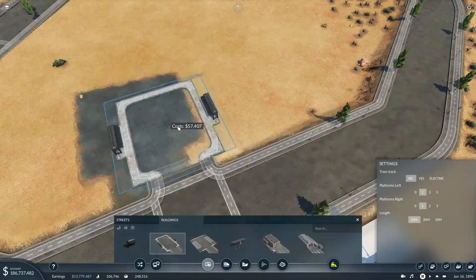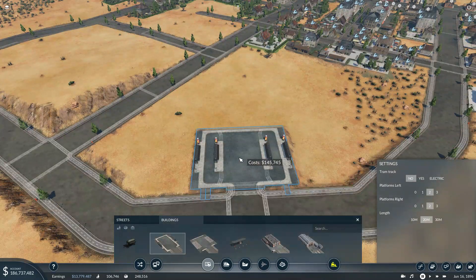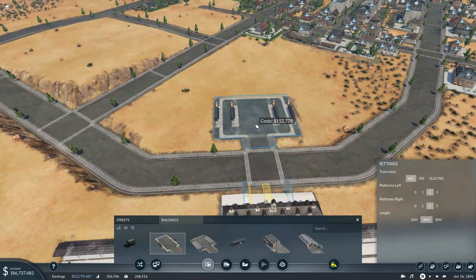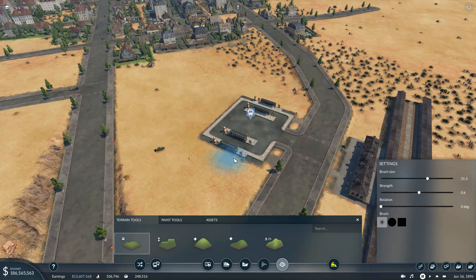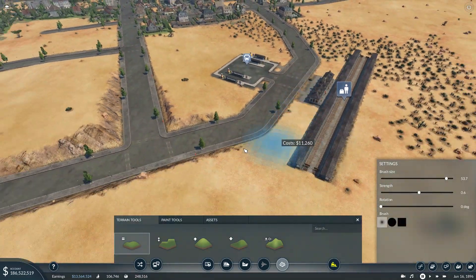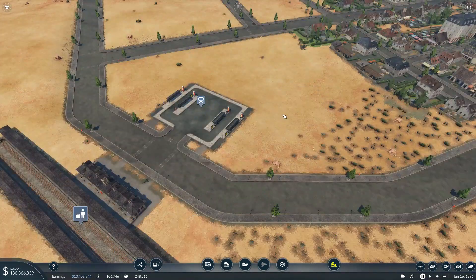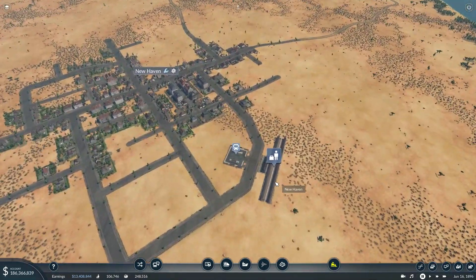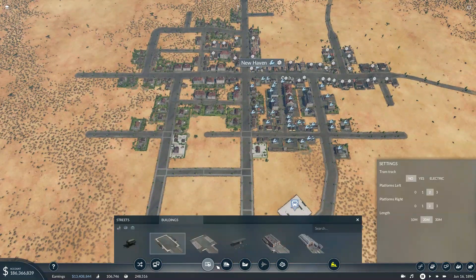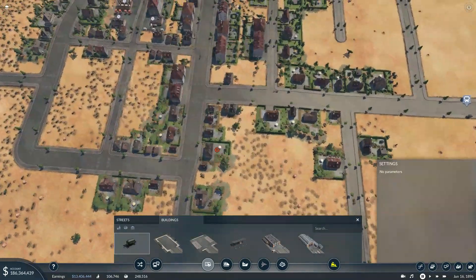I'll stick the bus station in like that. This looks like it could potentially be a rather large town, so I'm going to have a fairly large bus station set up. That's the bus station in — just got to even things out a little bit, use the smoothing tool liberally. We should probably even this out as well otherwise the AI is going to do some weird things. We now have a bus station and our train station — New Haven is pretty much ready to go. I'm going to set up the bus stops right now.